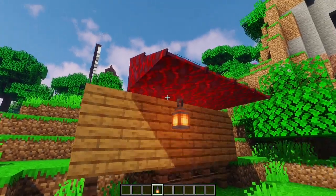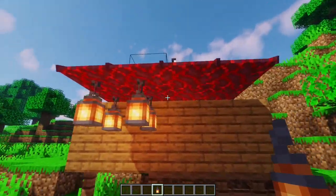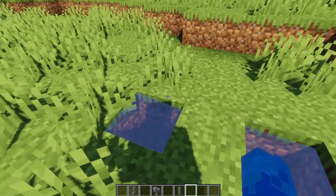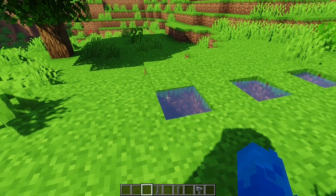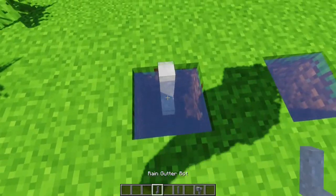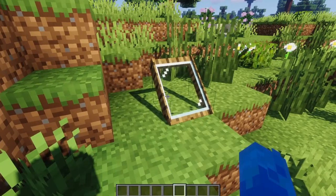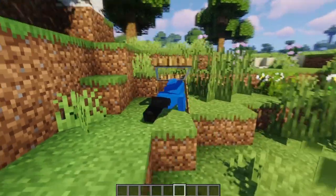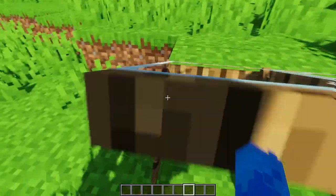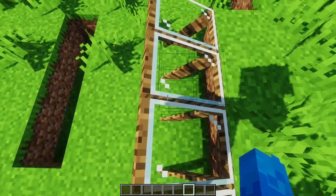Until now you could not place iron lamps under roofs, but this is no longer an issue. If you placed the rain gutter in water, it removed the water and only became waterlogged when water was nearby — this issue is fixed too. If you jumped on the attic roof while it was open, you would get stuck in it with the swimming animation. Well, now you can jump as much as you want.